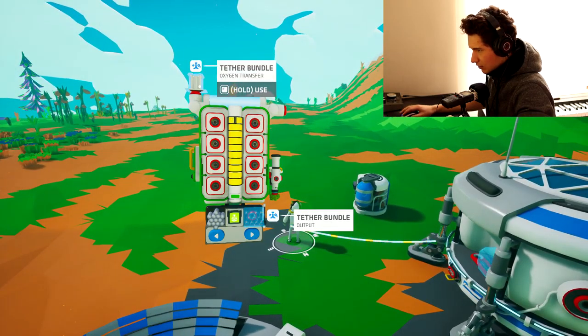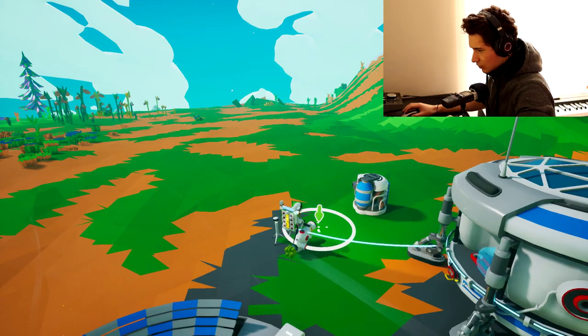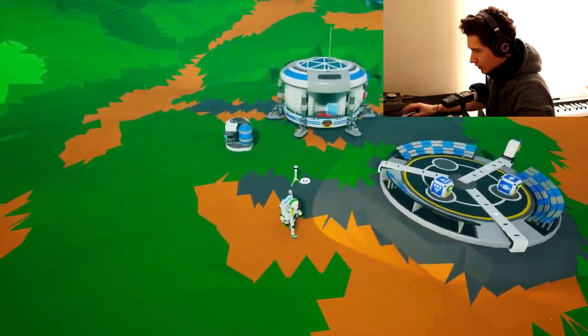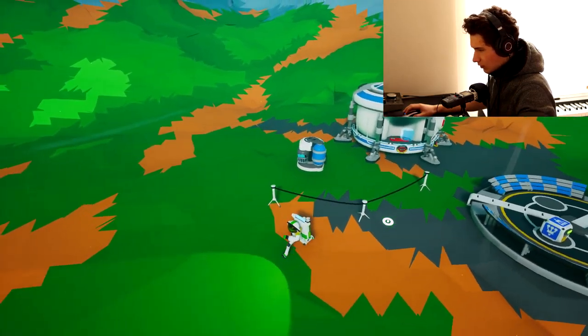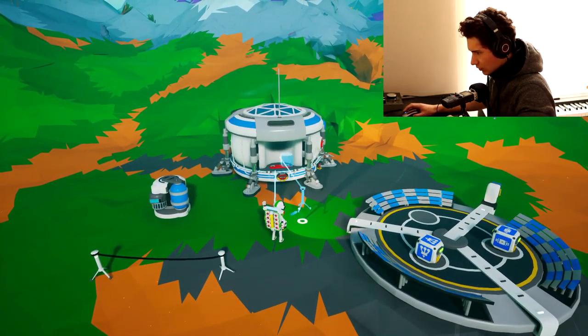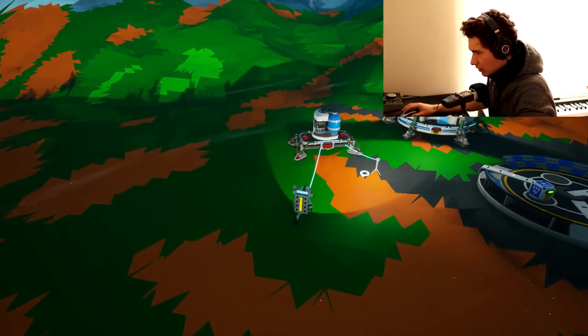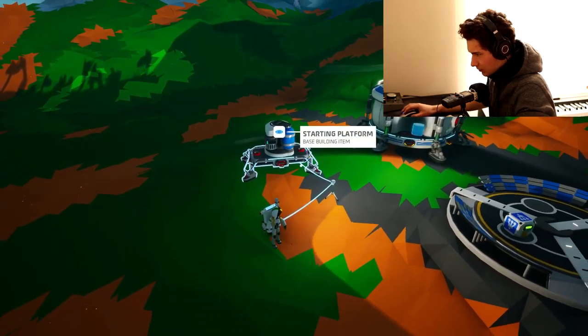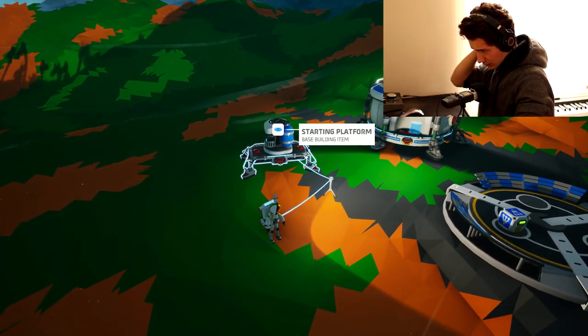Okay so we have a hole to use. T puts down a tether, but as you can see there's obviously no oxygen going to the tether. Oh, now it's tethered! So it doesn't tether to that thing — it tethers to the base. That's interesting.